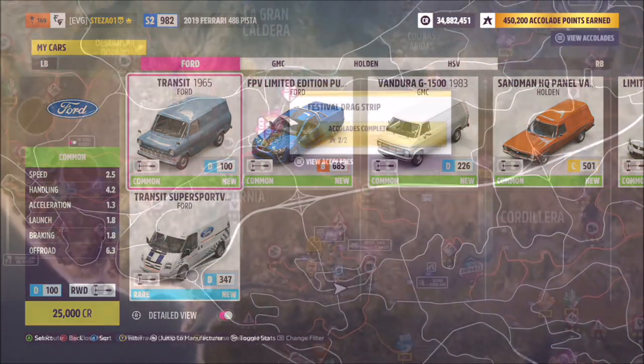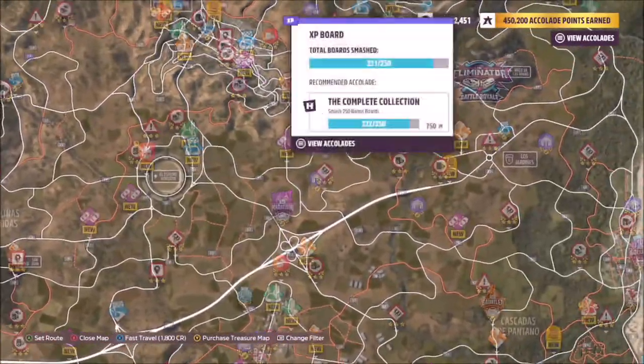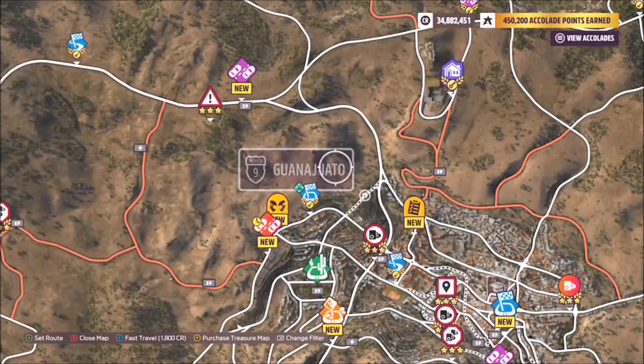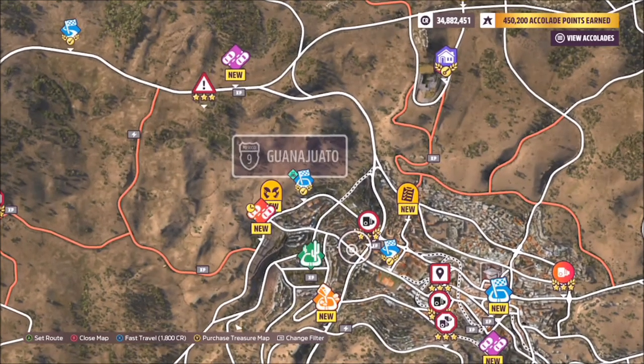Normally there are quite some cheap ones available, and I just went with the Ford Transit. The location of Guanajato is: if you start at the Horizon Festival, head over to the east and slightly north, and you will see it — it's literally the main town area.